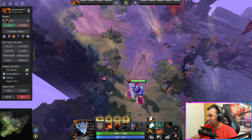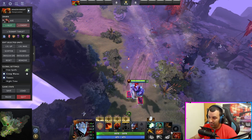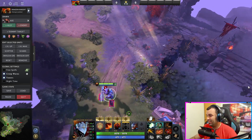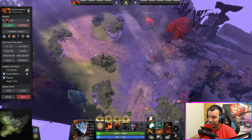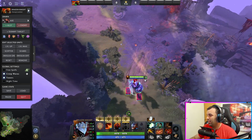It just depends on you. Also, you can just go for even more health — you can make Heart of Tarrasque. Maybe you just want to be the ultimate tank and just jump in the fight, press BKB, right click, and ignore everybody.